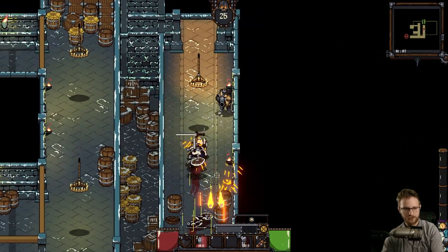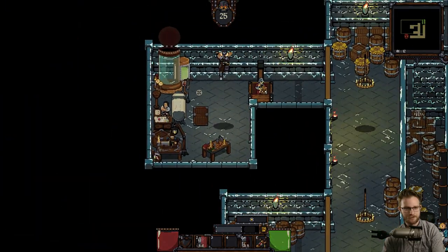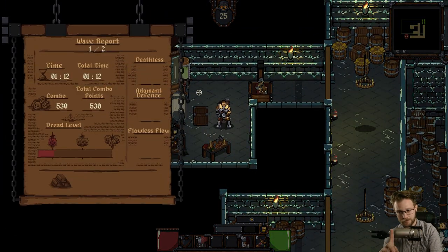Set down some more traps. Drink a health potion, which we do by pressing E. That was the end of a wave. That was a lot.